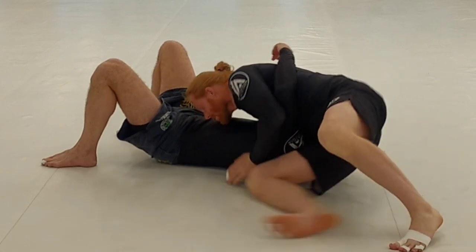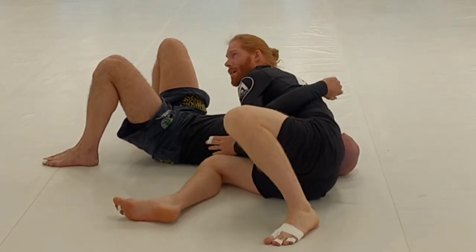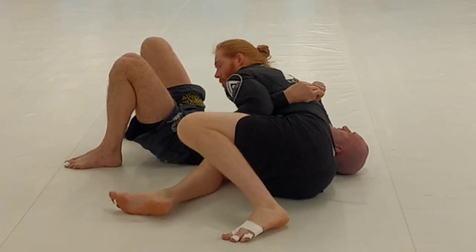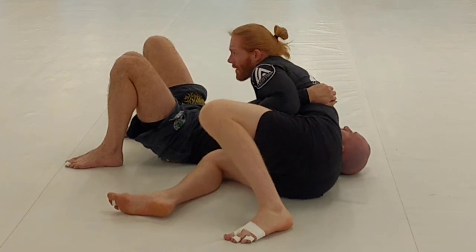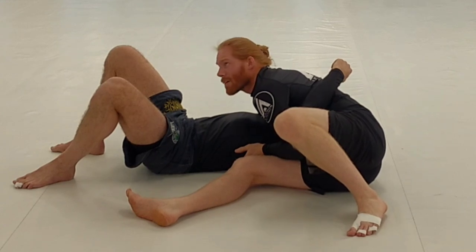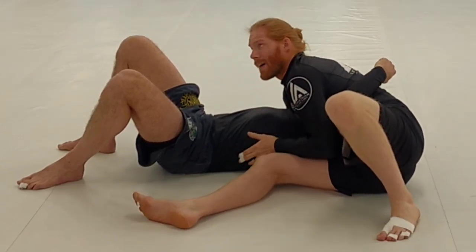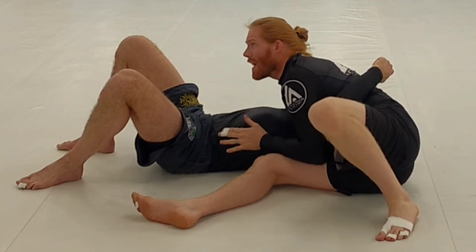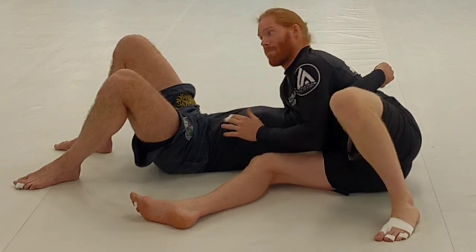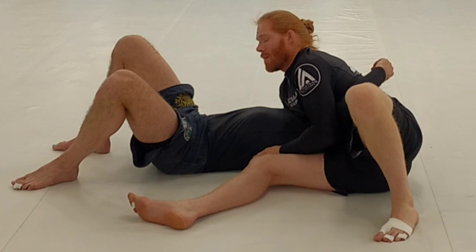I'm using my elbow to pinch and collect this arm so I can sit that way. If his elbow is down, I don't quite have it — I need to fight for that. He's probably going to try to buck and move. I keep fighting until I can get the arm trapped. I'm keeping my weight back on his head so he can't try to sit up.